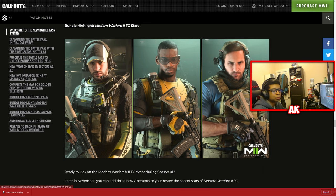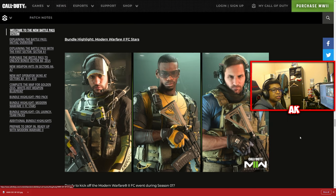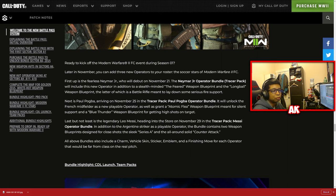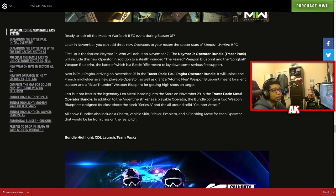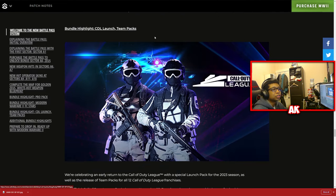We also have three brand new FC Stars dropping as tracer pack bundles in the store. First is the Neymar Jr. operator tracer pack bundle debuting November 21st. Next is the Paul Pogba operator tracer pack bundle on November 25th, which will include tracer weapons as well. Finally, the Messi operator tracer pack bundle arrives November 29th, also including brand new tracers. The specific weapon details haven't been shown yet, but the operator skins are visible for those curious.